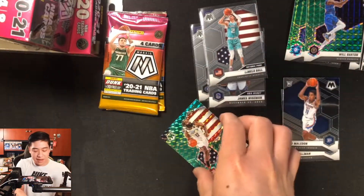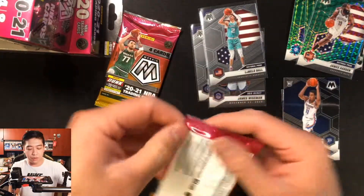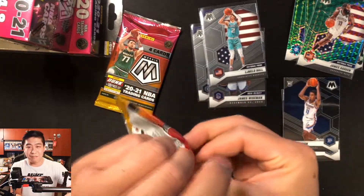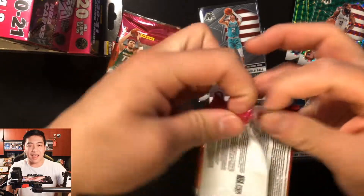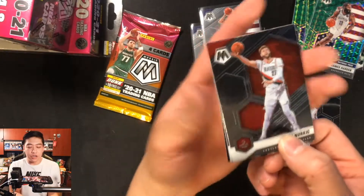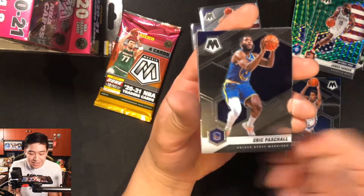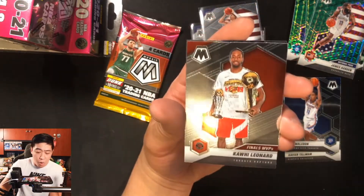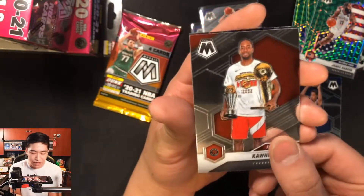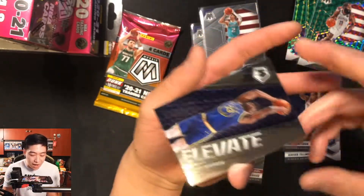So we've hit LaMelo Ball, James Wiseman, and Anthony Edwards. I want to see a true rookie card too. Pack six: Nurkic, then Pascal Siakam — and then a Kawhi Leonard hashtag 'We The North' insert. That is beautiful! Finals MVP right there. And another James Wiseman. I love that Kawhi card even though it doesn't say RC — that little Kawhi is a fun pull.